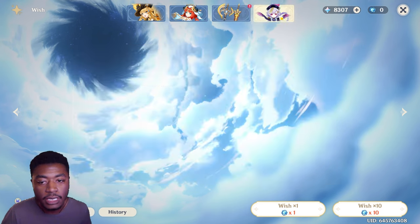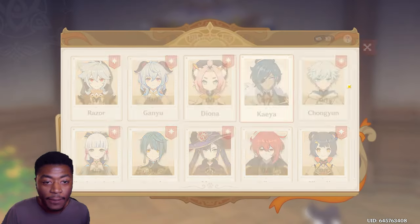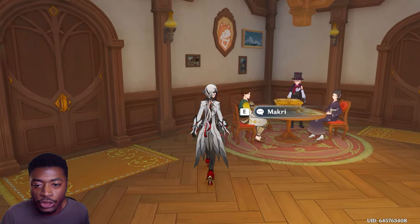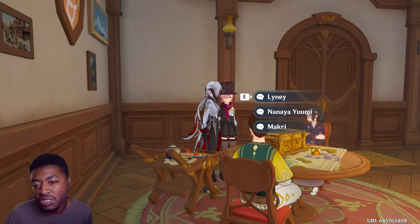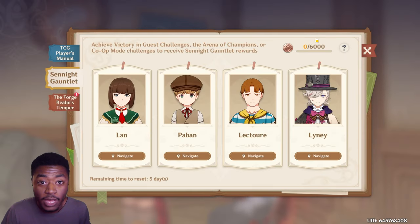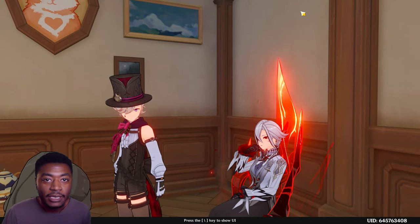New banners are Navia, Nilu, Verdict, and the Key - nothing much changed there. TCG has gotten new adjustments, new bounces, new changes, and new characters: Navia, Chevroos, and Kabe. Some cards do more damage, some do less, some characters have bigger or smaller buffs - just balancing stuff. Also, with the hidden UI, everything is actually still there - you just can't see it. You can still click the TCG button or the event tab even though they're invisible.